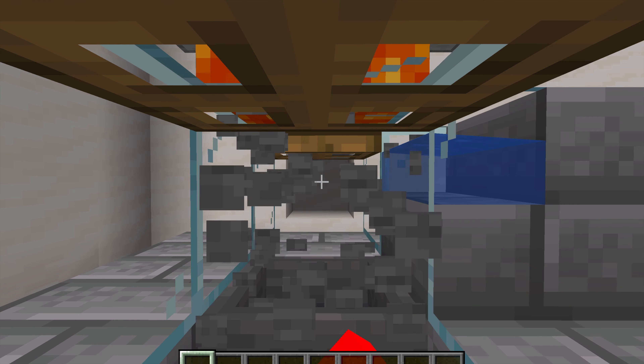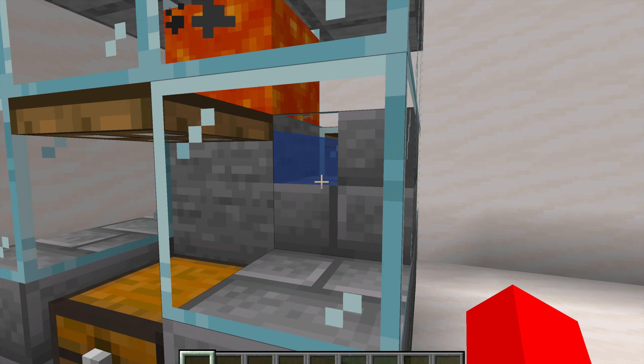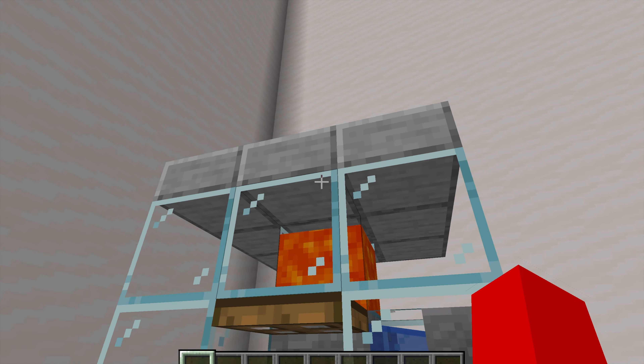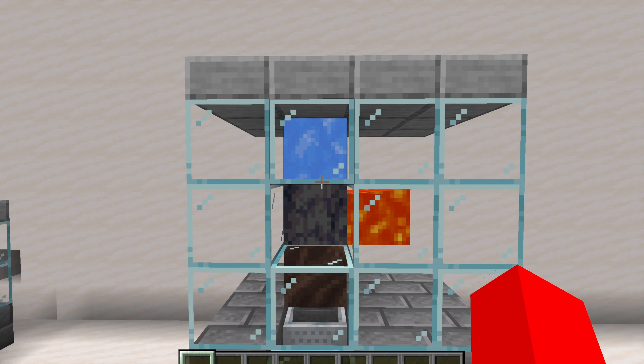Whenever you mine this cobblestone right here, it will actually drop into the hopper and go into the chest. You can see we have water in a stair and some lava above, and I added some glass and slabs for decoration so you can see inside.